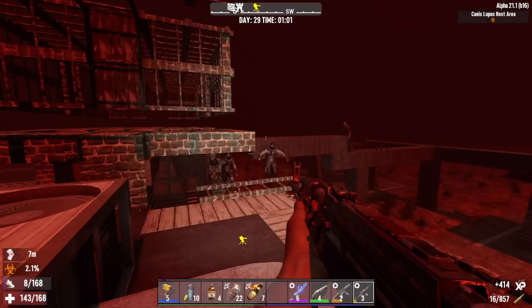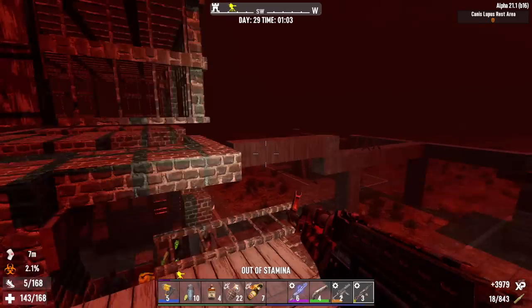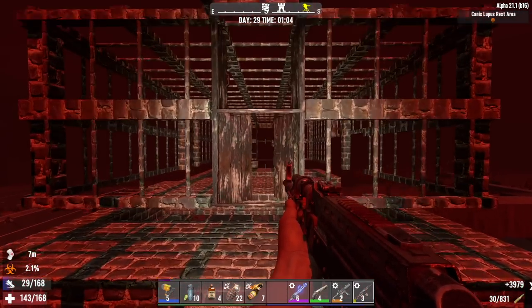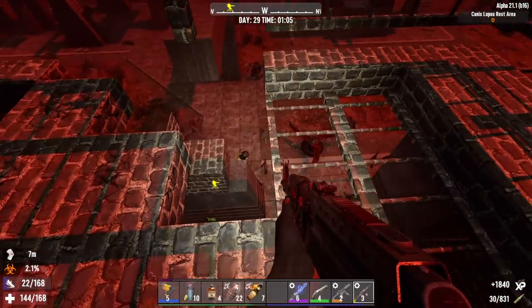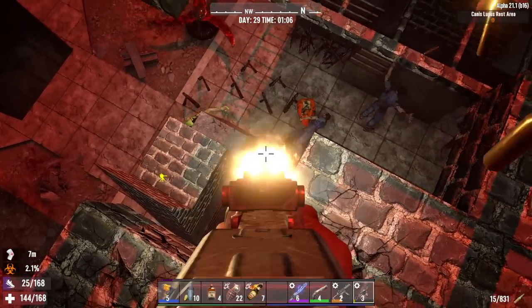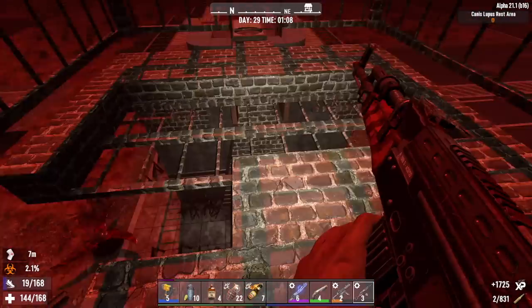Granted, things are a little bit tougher now — it sure feels like it. We're getting demolishers on day 28, and I'm running horde every seven days. When I would run horde every seven days before, demolishers wouldn't show up until like day 49. Now they're showing up on day 28. Seems like the devs want us to work harder. I don't want to work harder.